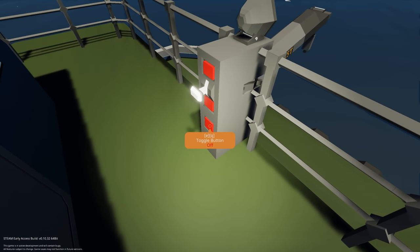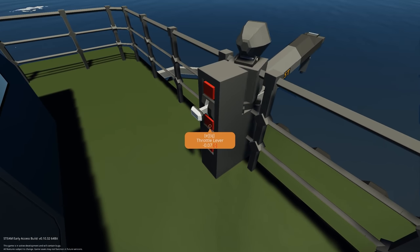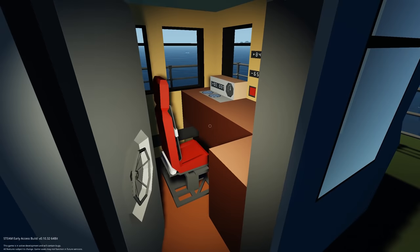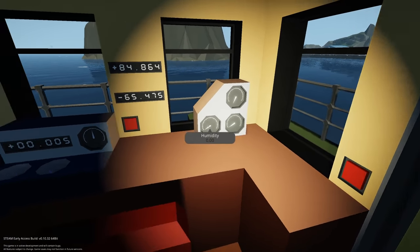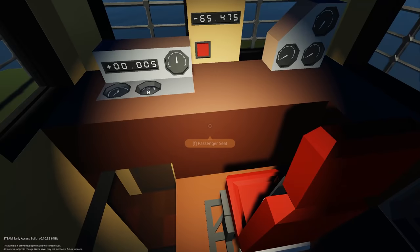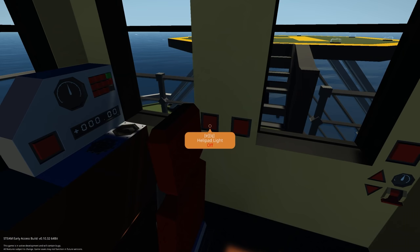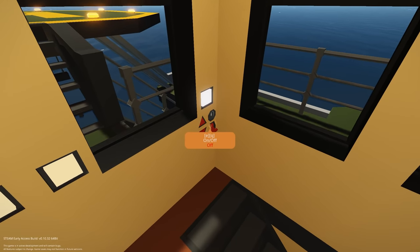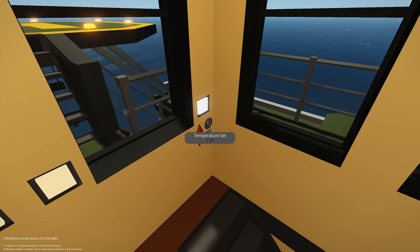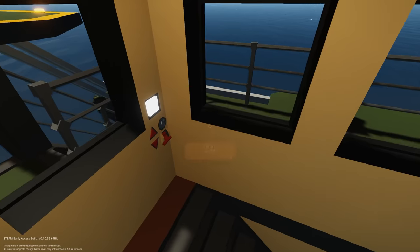We've got a flashlight and we can turn it left and right — that's quite nice. Inside we have an activate emergency beacon, which is pretty cool. There's humidity and rain monitoring, so you can monitor your weather. We also have a radio with a frequency, helipad lights, exterior lights, interior lights, and what I'm guessing is a thermostat for heaters. Let's get the exterior lights off.